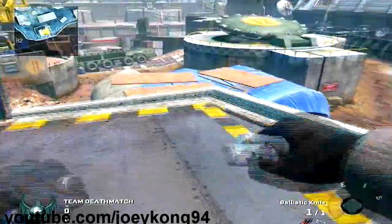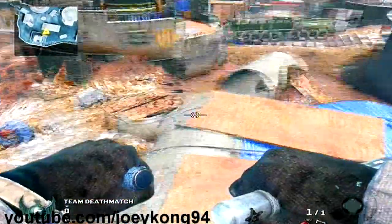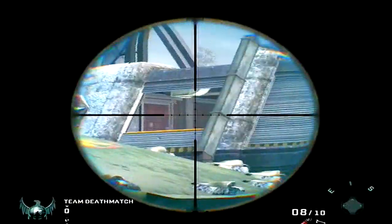This is not really a hidden spot because everyone knows about it. But the next thing that you probably don't know about is you just strafe or sprint jump to right here and you can snipe from up here.